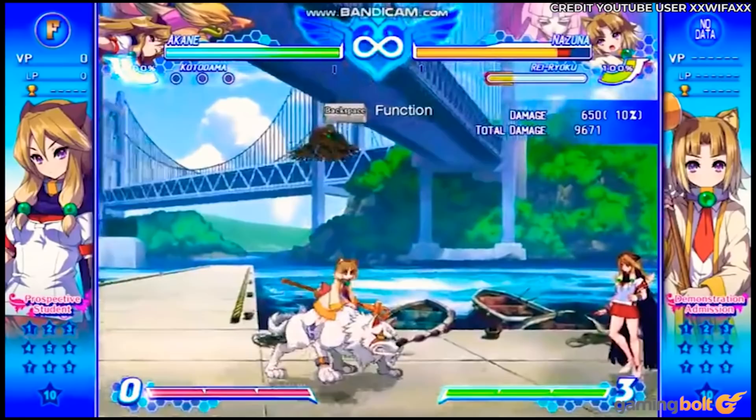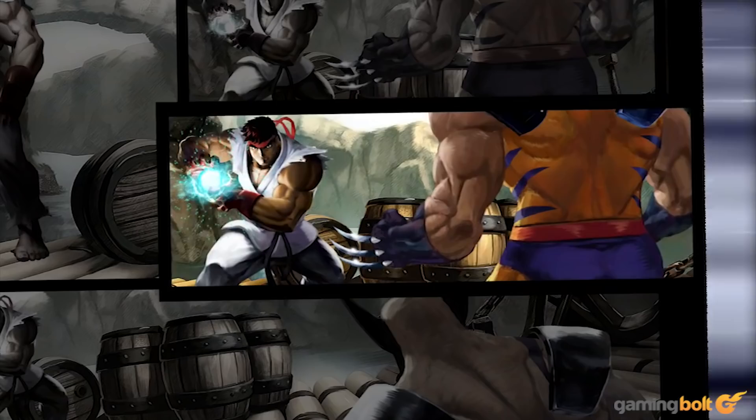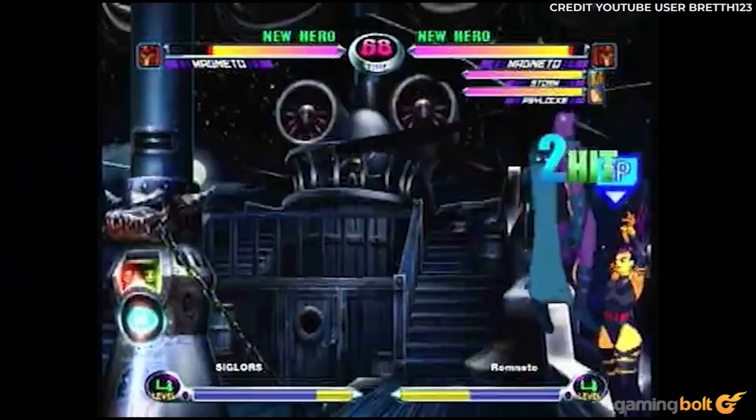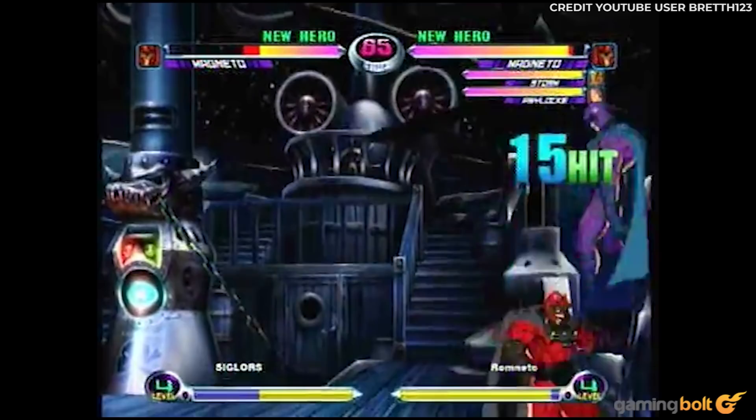Magneto-ROM Infinite – Marvel vs. Capcom 2. A number of different characters have infinites in Marvel vs. Capcom 2, but the Magneto-ROM Infinite is perhaps the most famous. Created by a Japanese player named ROM, this combo became pretty much essential for high skill players. Though it has variations, the standard way of executing it is: crouching high punch, super jump high kick, air dash down, forward low kick, air dash low kick, and then land.